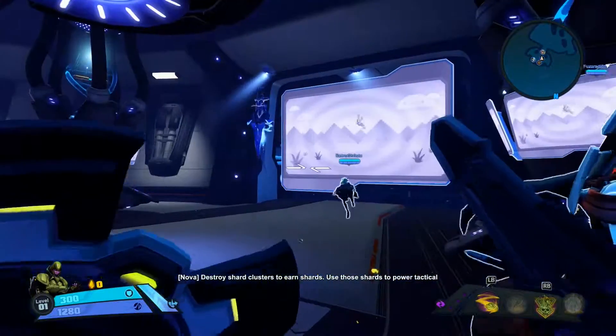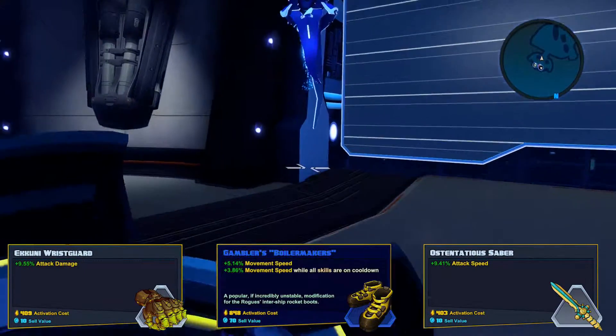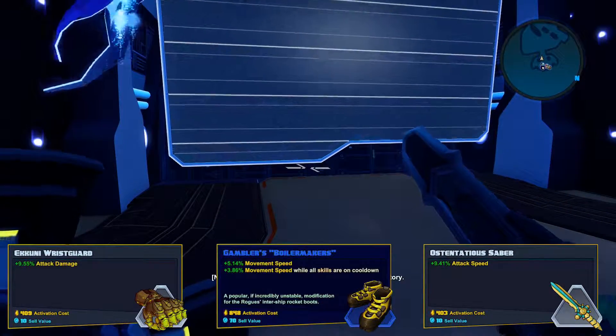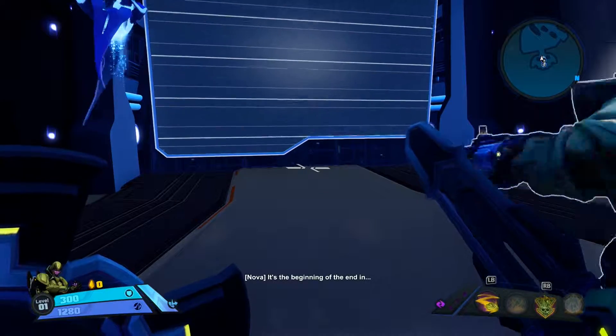First things first, I'll throw up the gear loadout now. As you can see: attack speed, attack damage, and movement speed. Pretty standard melee slash CQC loadout. Attack speed — you swing the sword more. Attack damage — said swings hurt more. And movement speed lets me keep up with my victims.